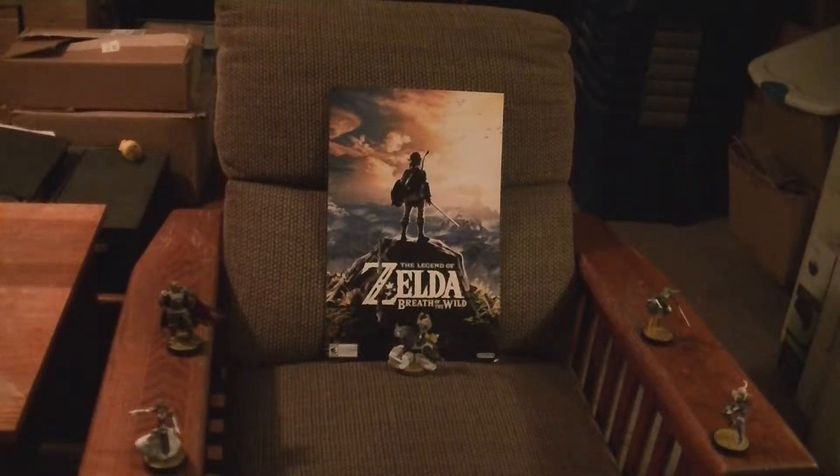I brought out some of my amiibos I've had earlier that I used with my other Zelda games for ambiance on the chair. We got Zelda, Ganondorf, Sheik, and Link. And in the middle on the chair we actually have Wolf Link and Midna from Twilight Princess. That's kind of important because it is also used with the new game that I got, which is The Legend of Zelda: Breath of the Wild.